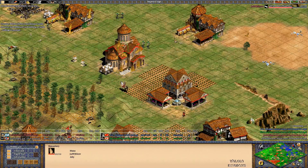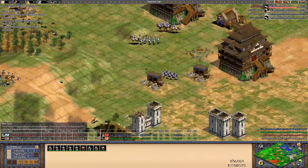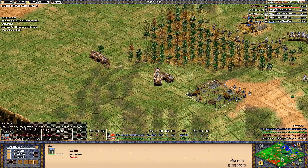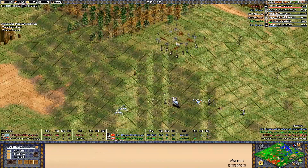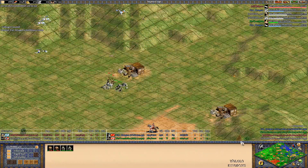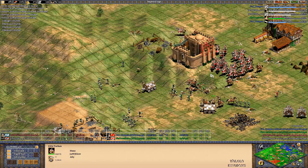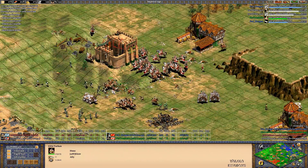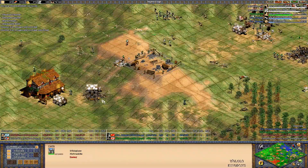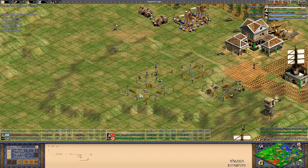Vivi has been using up gold like a madman with this insane push - trebs, siege rams, Chukonus, Cavalier, Heavy Camel. That's so much gold income. He actually had two of MBL's secondary golds to take. Hera meanwhile still pushing in on his side. MBL signaling the markets from Nikov, but I don't know where they're going to trade to. Nikov trying to get more production buildings up, but they're going down to Hera's army. Hera has 73 military - what a comeback. The monastery with the relics is going to go down now. Vivi is going to continue to push in and kill MBL's villagers. The beast has been awoken.